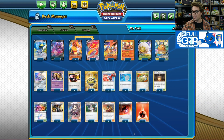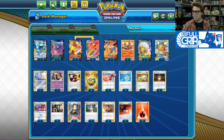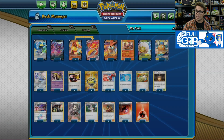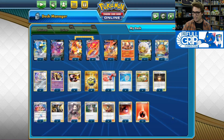In order to power up Sentigoar Scorch VMAX, we've got Welder in the deck, which allows you to attach up to 2 fire energy cards from your hand to one of your Pokemon and then draw 3 cards — so you can attach up to 3 energy per turn. We also have the Heat Fire Energy, which gives the fire Pokemon it's attached to plus 20 hit points, so we could boost that Sentigoar Scorch VMAX's health to 340 or 360 HP, making it very difficult to KO.